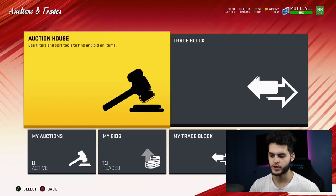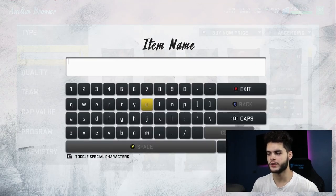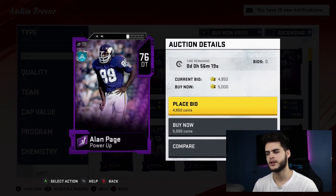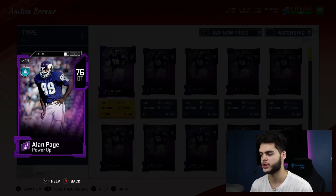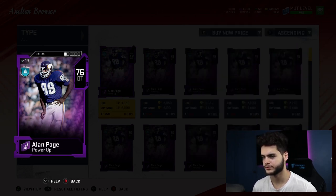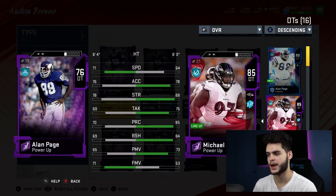So let's go over to the auction block. Coming in at number 10 is a guy I love as a full legend, but as a power-up he's pretty solid. He's the best affordable offensive tackle in the game in my opinion. You can get his power-up for 5k and then power him up with about 30k worth of training to reach about an 84–85 overall. I have his full legend here — one of the fastest defensive tackles, with great block shed, play recognition, tackling, power move, and finesse. So Alan Page, or Michael Pierce as an alternate, are the best budget defensive tackle options right now.